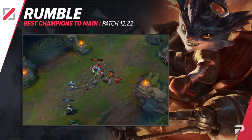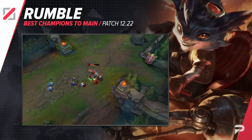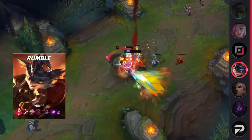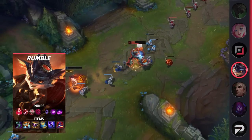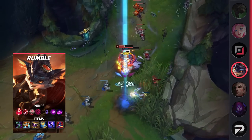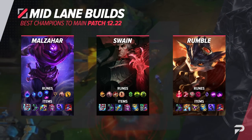If you'd rather have a mid laner with a ton of early game agency, maybe Rumble would be more your speed. He's an incredibly strong laner with good trading and wave clear that allows him to very easily dictate the pace of the lane. Against foes that disrespect your early strength, this can often lead to solo kills with just a single all-in. If an opponent does show some respect and chooses to back off, you can instead just shove in the lane and look to roam instead.